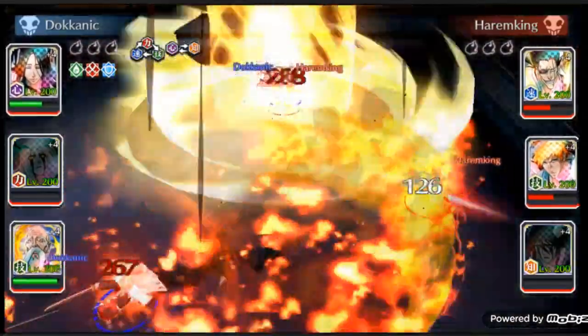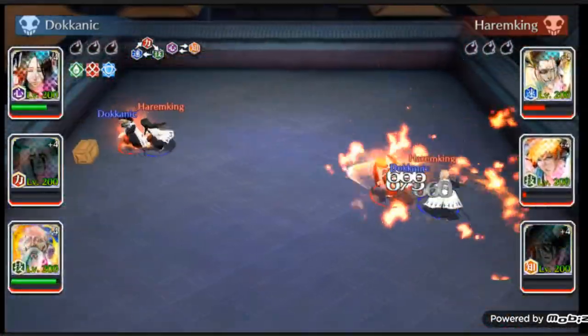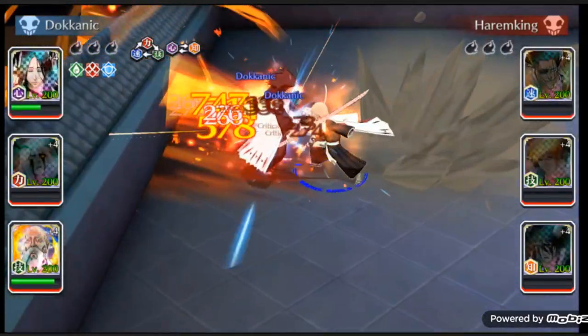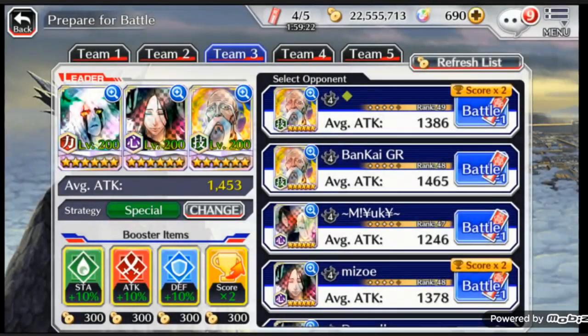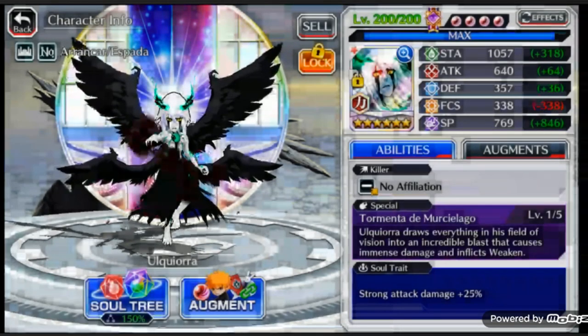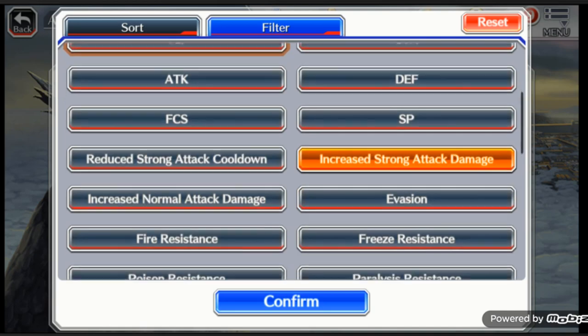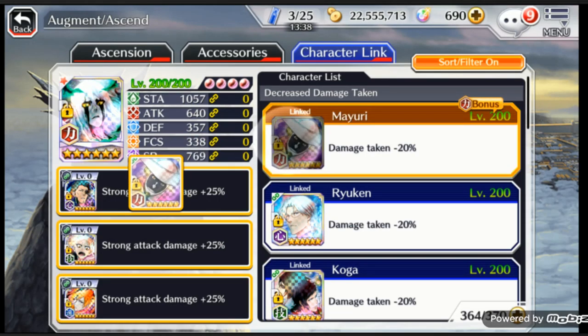He did that much damage and then he already died — that was a horrible showcase of the new Ulquiorra. It's alright, I'll still win because I'm in fourth seat and I have very good units overall. But clearly he died in one instant, so I need to rebuild him. Let me go ahead and throw a bunch of damage reduction on him — he died way too fast. I have really good SP items so it won't totally inhibit his damage, but he needs to survive.